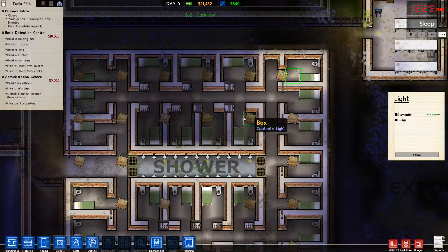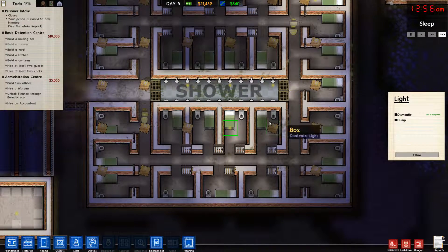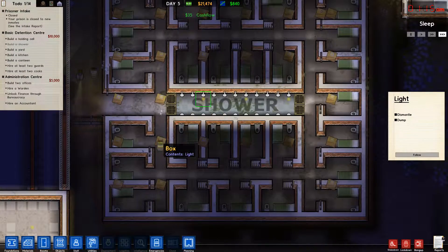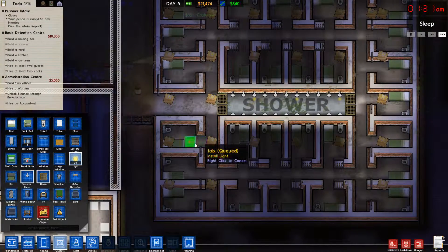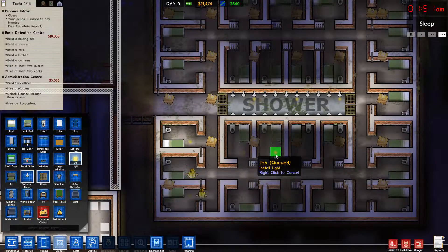Dismantle. Are there any more lights up here? No. Light there. Light there. That should be it. No, these two. Oh, those can stay — that's the shower. Now we do lights at every door. In front, not behind, by the way.